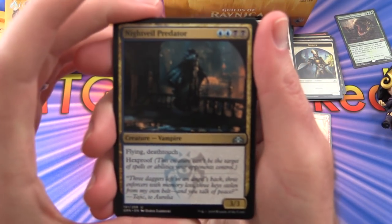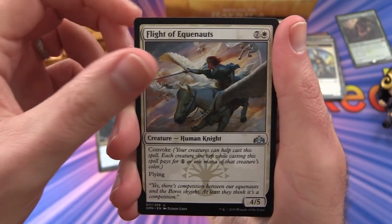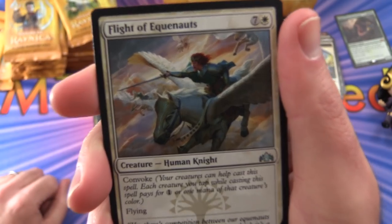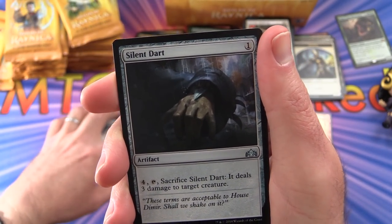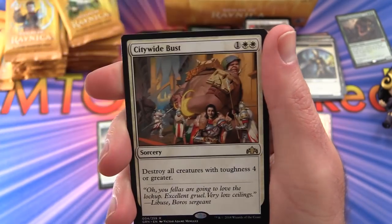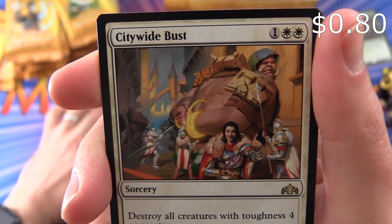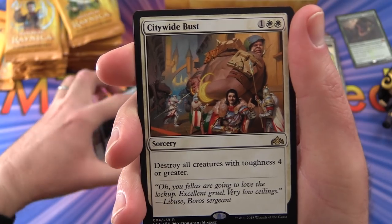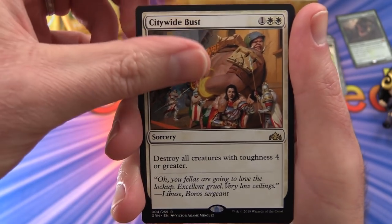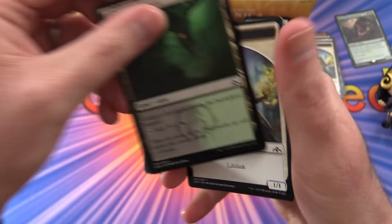We have Nightveil Predator, Flight of Equenauts — flying horses, Pegasus or not — Silent Dart, and rare is Citywide Bust. Sorcery for three mana — destroy all creatures with toughness 4 or greater. Looks like an Unstable thing! Also a Golgari Guildgate and a Soldier token. Let's rearrange things here — nearly done with the first column.